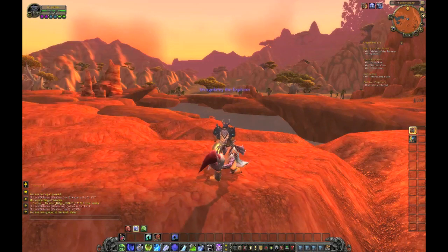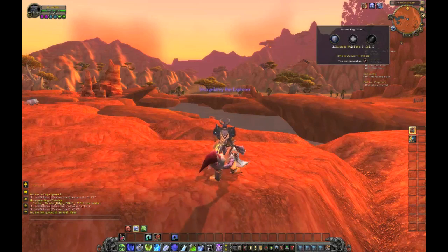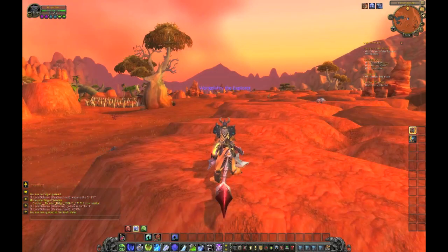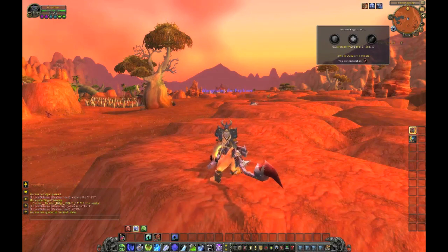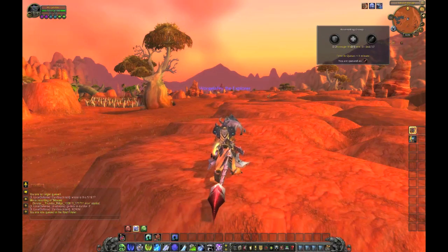As you can see up there on the right, it adds a little new icon. It shows us how many are needed for what. Two tanks are needed for the encounter, 17 DPS, and then of course the rest are heals. So when it pops, we'll go ahead and take it from there.